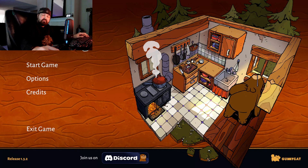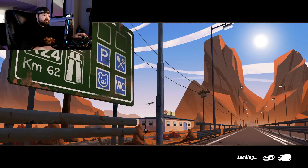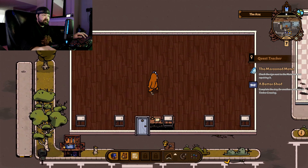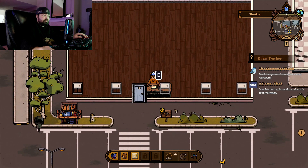Hey everyone, welcome back to Bear and Breakfast. We are coming in — we just unlocked a new building, a pretty big building. Yeah, we're in it right now. Let's see what we can make it look like here.